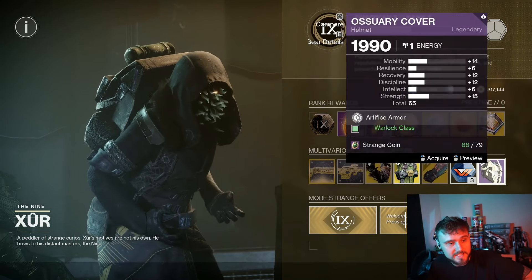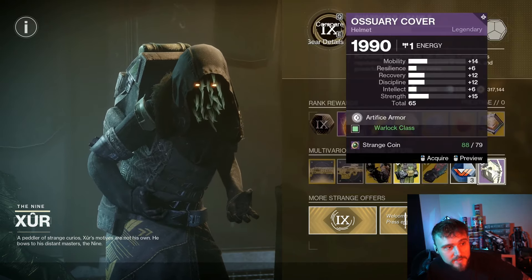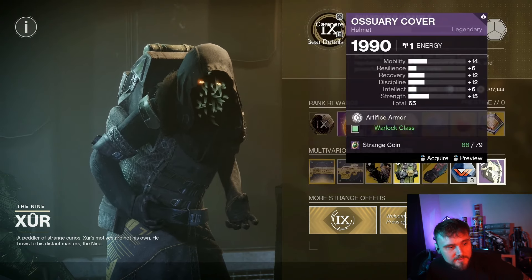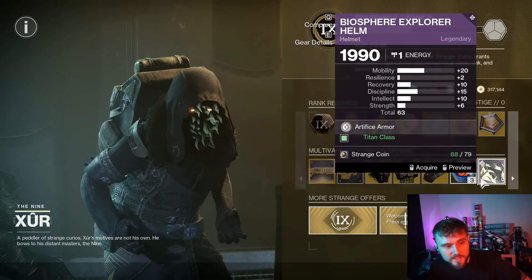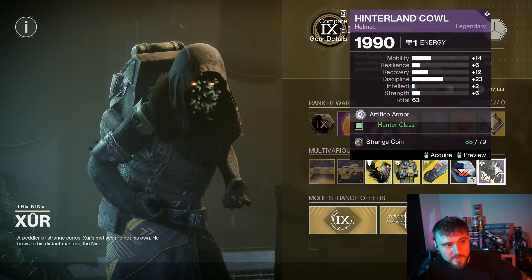Xur also has some pretty nice catalysts. For the Warlock, the Artifice Armor has a little bit higher mobility with kind of an even stat distribution — it's just an okay roll, really nothing too impressive. I honestly wouldn't spend all those Strange Coins on that. For the Titans as well, we got really high mobility, so we'll probably pass on the Artifice Armor for Titans this week too. But the Hunter one's not too bad.